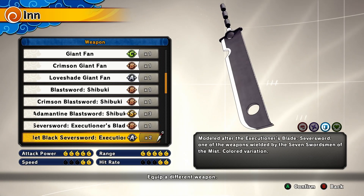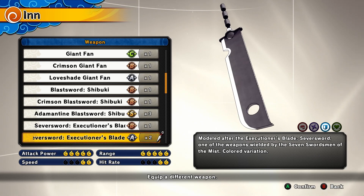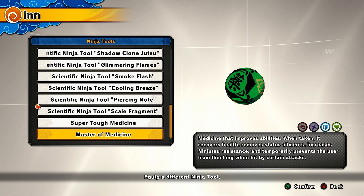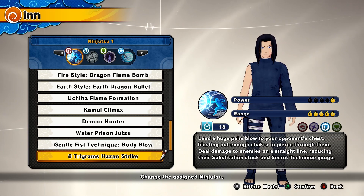For this Unison Rasengan build, we're going to be on the Defense class. The weapon is going to be the Executioner's Blade. For Ninja 2, I'm going to be using Master of Medicine to get my HP back faster and also charge up the ultimate. For the top and bottom: First Blood, Robust Fighter, and Thousands of Thorns — all to get my ultimate faster and have more HP to show off the ultimate.